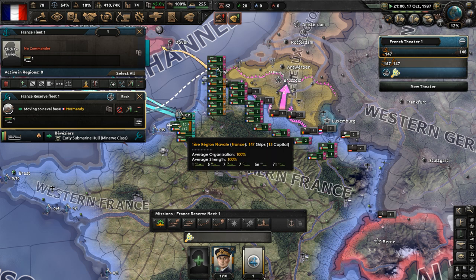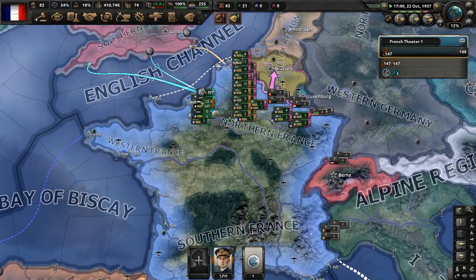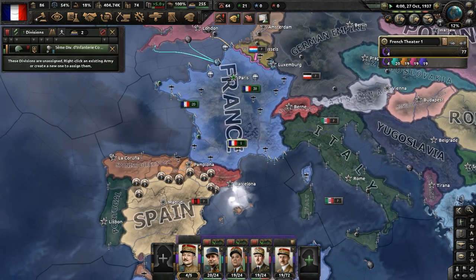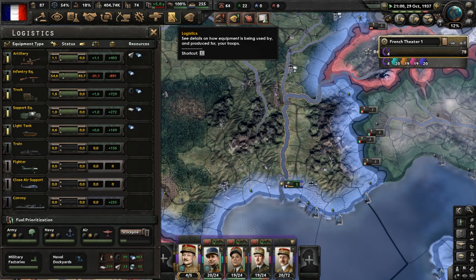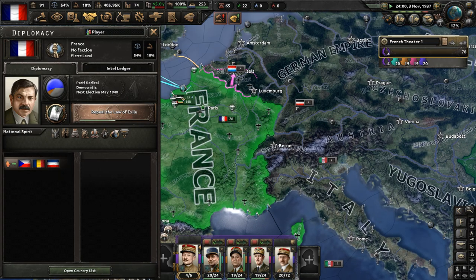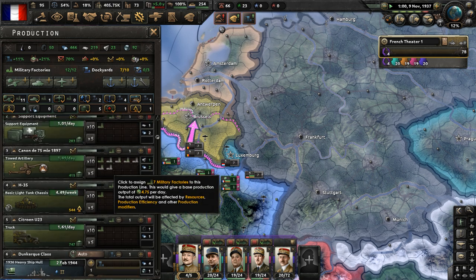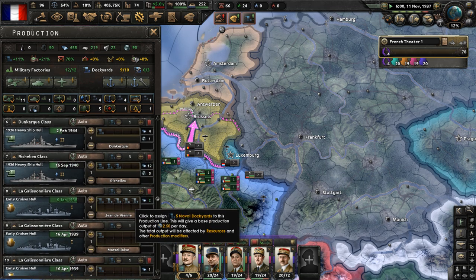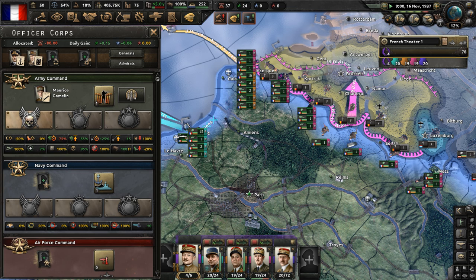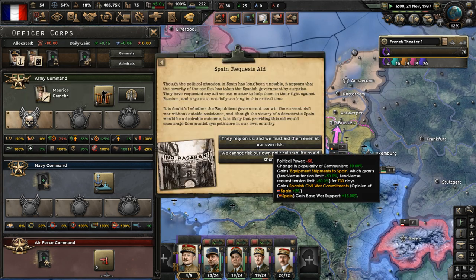We have some free dockyards - build some Minerva class submarines. I'm going to have to really count on surprising the British, Belgians, and Dutch. I'm hoping the UK will continue along its way with its decolonization efforts. Let's get improved infantry equipment researched. 'Repeal the Law of Exile' has about 30 days left. Let's use free dockyards on the heavy ship hull and modify officer corps - go with the capital ships expert to give capital ships more attack and armor.